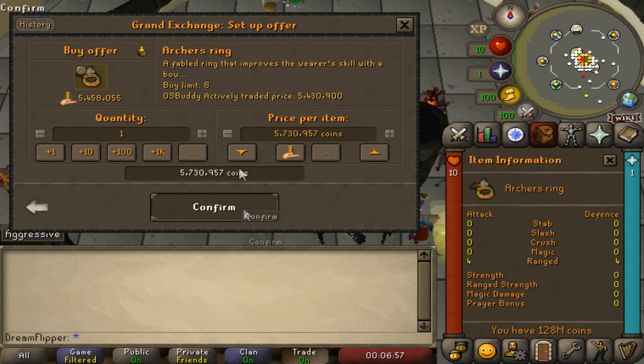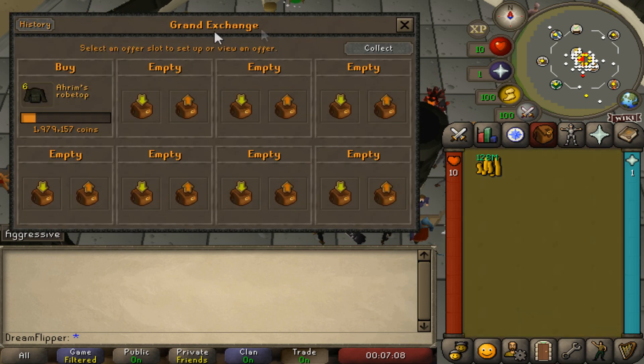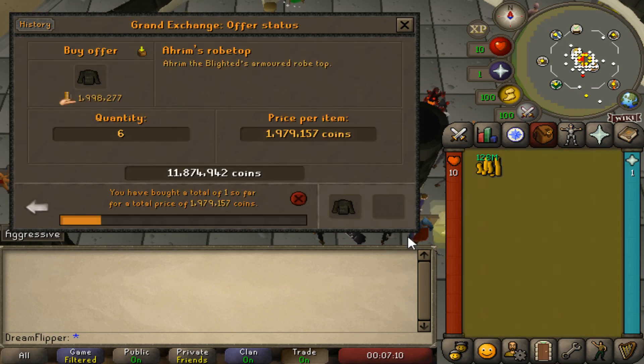A really good flip I did yesterday was archer's rings. Going to just straight up price check it. Margin is pretty bad — I wouldn't do that. 3k is not ever really worth doing.